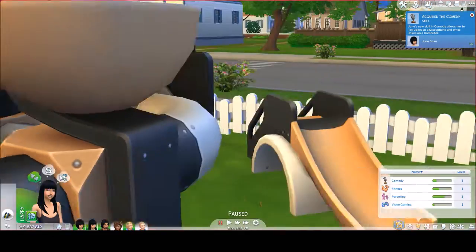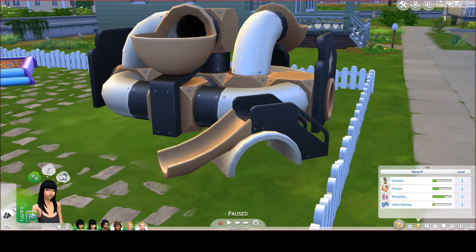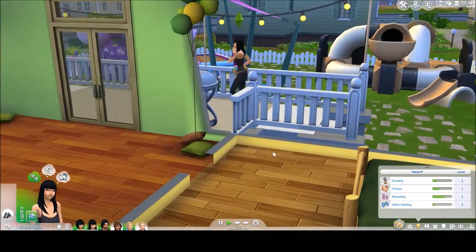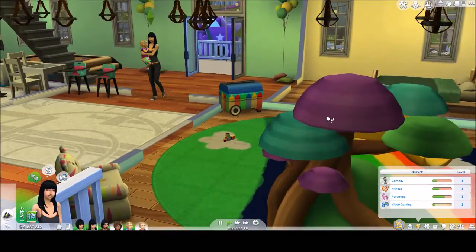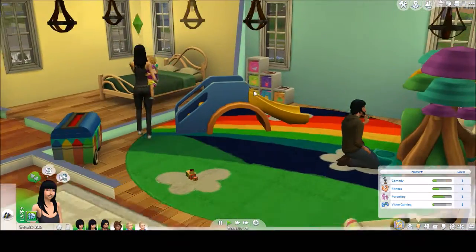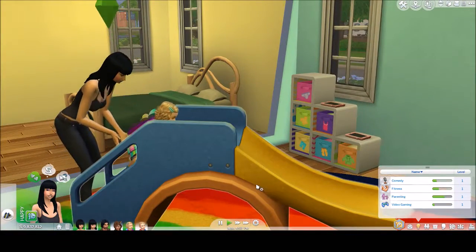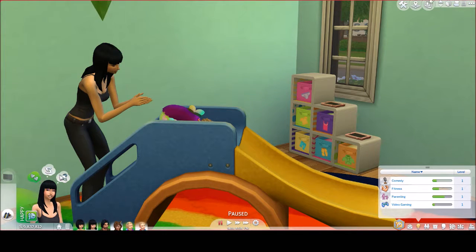It looks like they're going to use the outdoor one when I specifically told them not to use that one. There they are — they're coming to the right one. Sometimes they'll do that with objects: if there's more than one, it'll just automatically tell it to get to the other one. It's really weird. But first you have to help them climb.